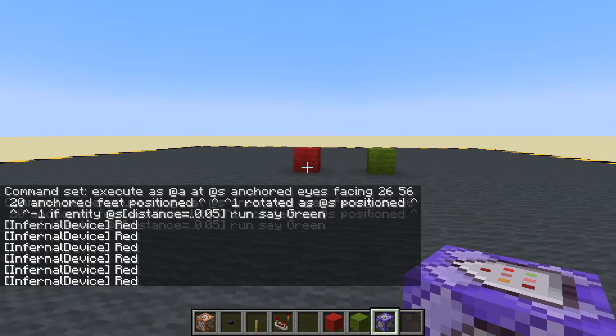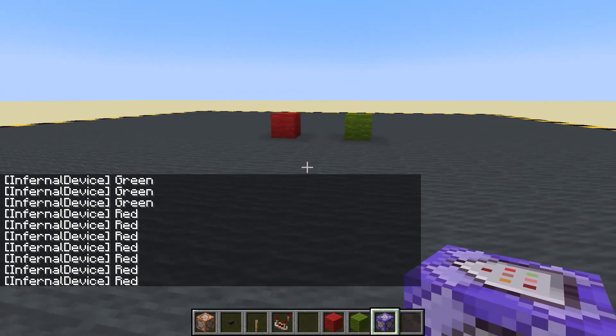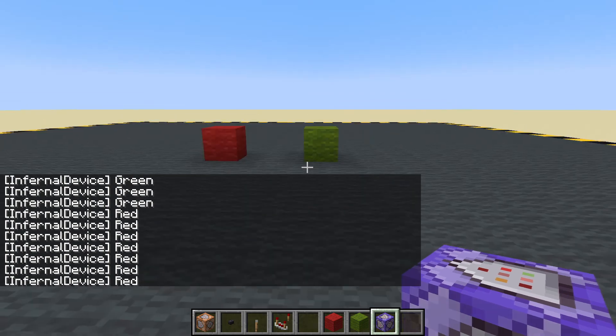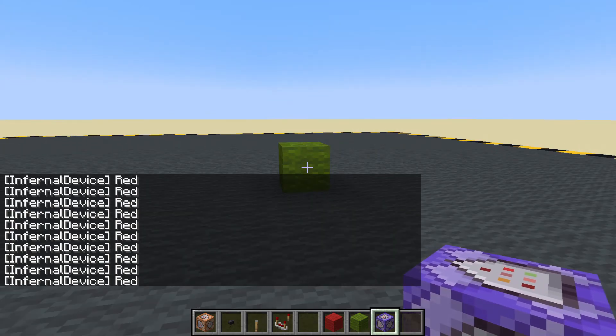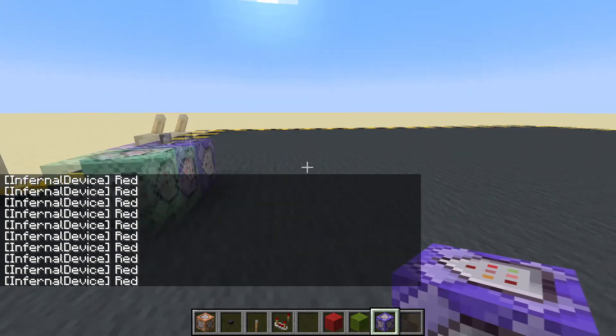Let's change these coordinates to the green wool. Red, green, red, green - there we go! Now we are detecting when the player is looking at a specific location. You don't even need to have a block there - it should work without the block. There it is, still working, just very hard to know where to look. Okay, so that is how we check which coordinates the player is looking at - or more precisely, if the player is looking at coordinates that we have defined.